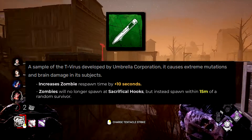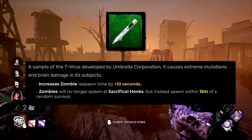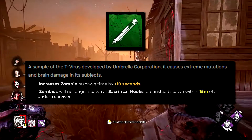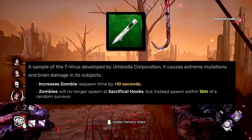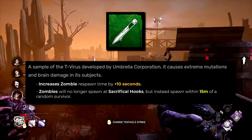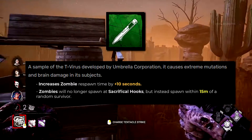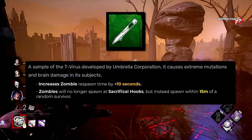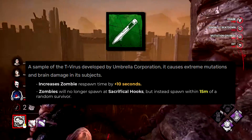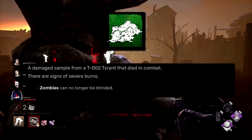The T-Virus Sample used to increase mutation rate when destroying zombies by 1 contamination point. Now, zombies will no longer spawn at sacrificial hooks — instead they spawn 15 meters away from a random survivor. This gives great information: if you destroy a zombie and see where it respawns, you'll know a survivor's general location and there may be a zombie nearby to assist in a chase.